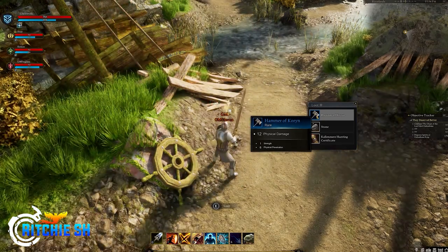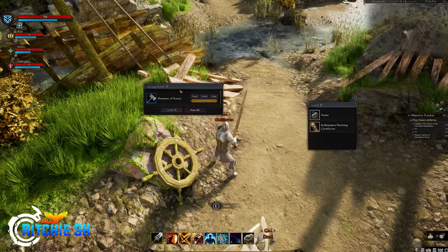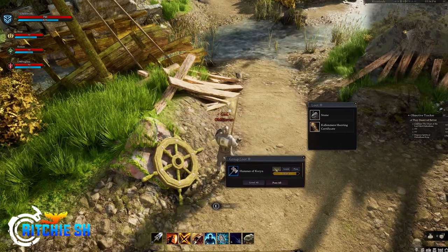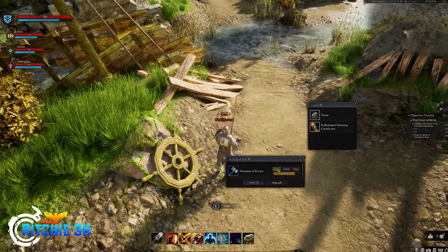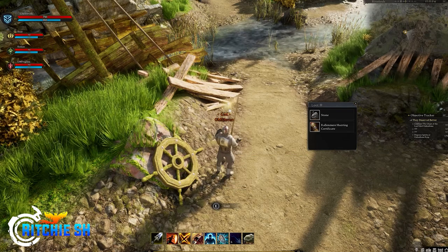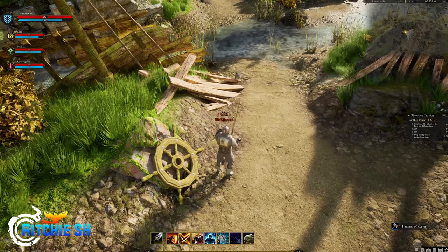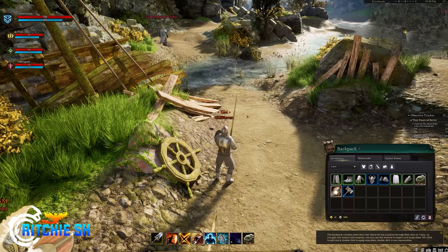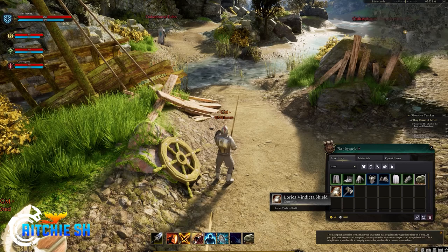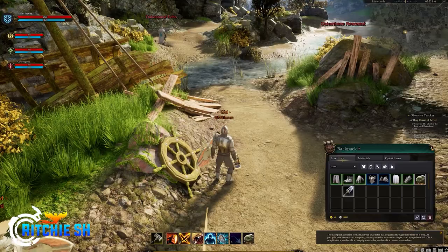Then there is the bard and the summoner, both of which I imagine are a bit more complicated to design. The bard is meant to be support, giving buffs to the party and raid, but you don't want that to be boring, so Intrepid really needs to find a way to make the bard fun to play and on par with the other classes on the battlefield. The summoner is a much more in-depth class, having summons and various creatures you can control and manage, so it will probably take a bit more work — but both are confirmed to be shown at some point this year, which makes sense if Intrepid wants to drop Alpha 2 this year as well, though nothing is confirmed.